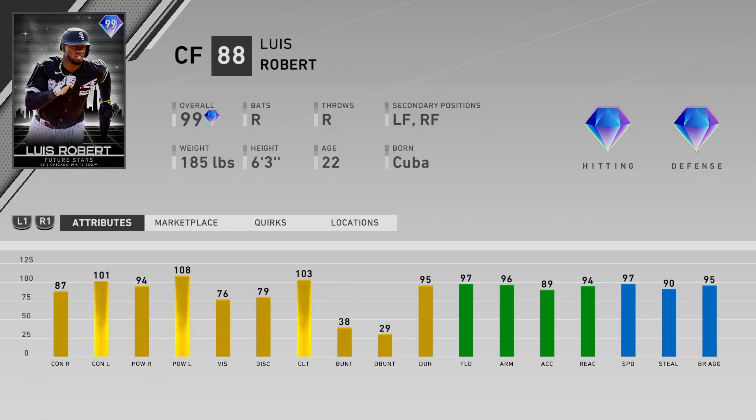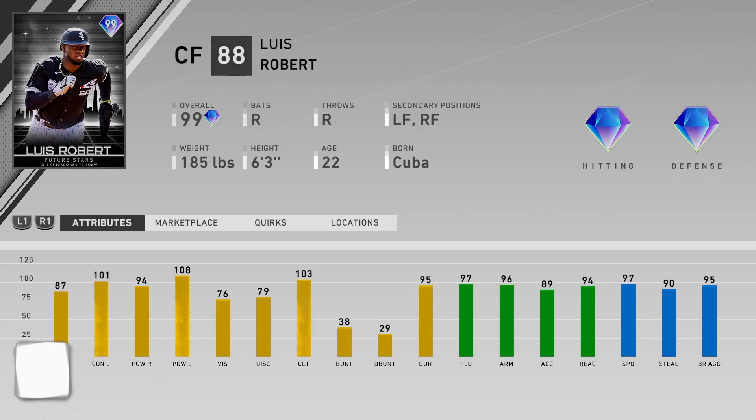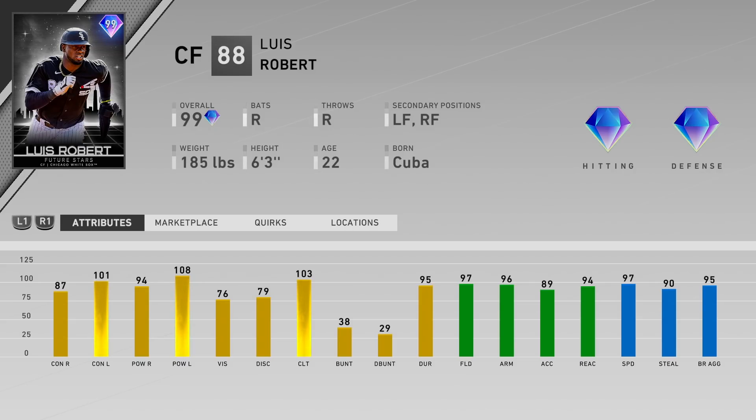He has good fielding and good speed — he could be a great defensive replacement. His fielding is 97, so he has diamond defense wherever you want to play him. His reaction goes down to the 80s if you play him in left, arm is 96, and speed is 97 with 90 stealing. This card all around looks awesome, but he might not be up to par with contact versus righties, which is a little disappointing.